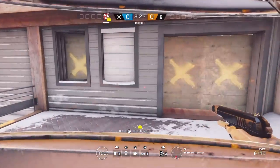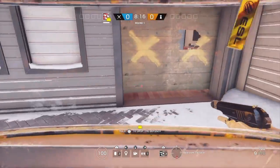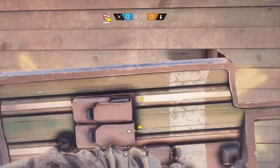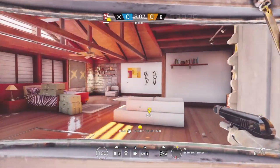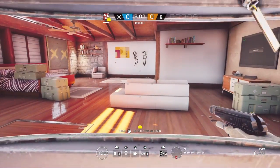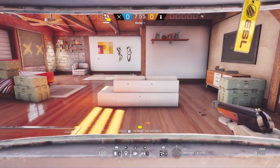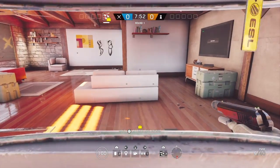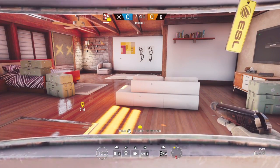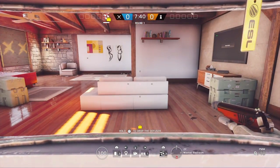You cannot really go wrong playing Fuze on Chalet, but you have to be really smart. Most players will always take trophy and kitchen as their objectives — trophy is right here and kitchen is obviously below master bedroom. Your main focus is to get inside the building as soon as possible if they are defending kitchen and trophy. When the round starts, you need to get in as soon as possible.